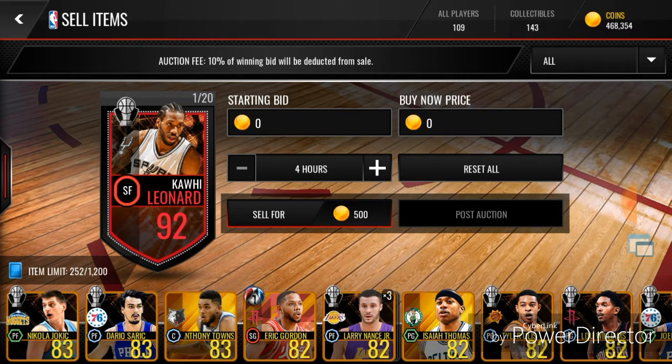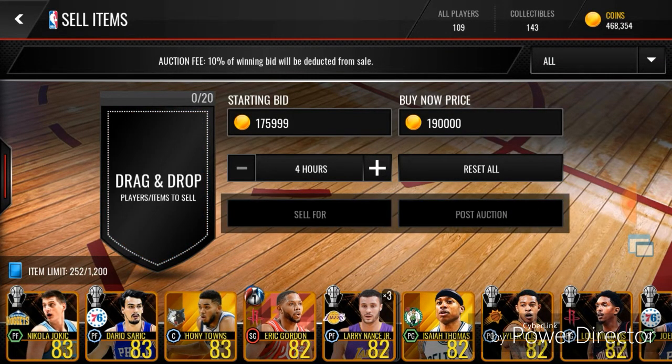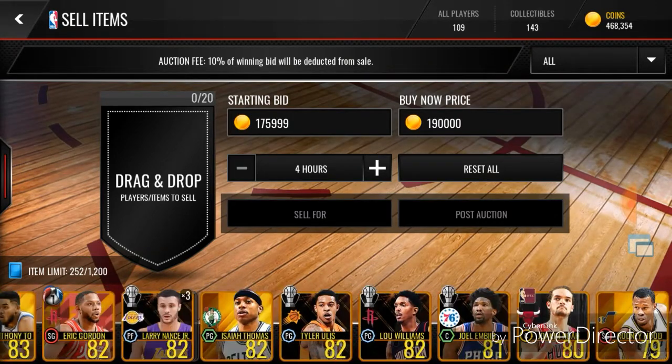Let's go to the auction house and see how much Kawhi goes for. He goes for 190k post-auction. We made back so many coins — the 190k plus all of these award players that go for around 10k each, so we made back a lot of coins on this pack opening.